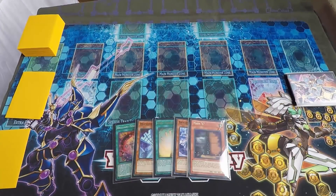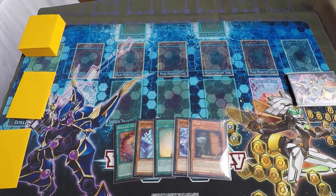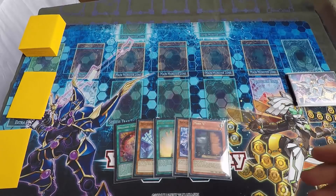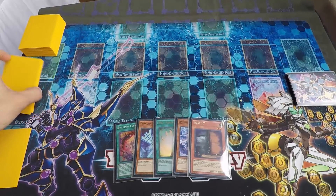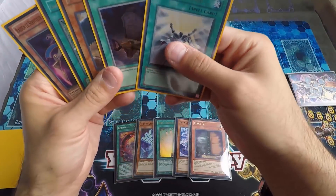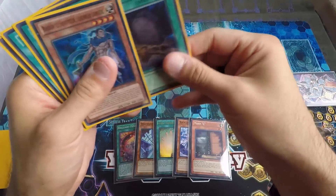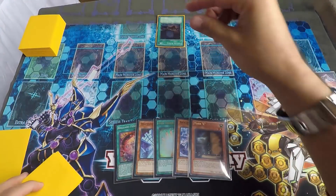I already have a Lice Ones deck, so I'm going to play out the hand he had so you can see the board he set up and exactly what I did to respond. I'm not totally sure what his full hand was, but I know he had Charge, Foolish, and Raiden. He activated Foolish Burial first.